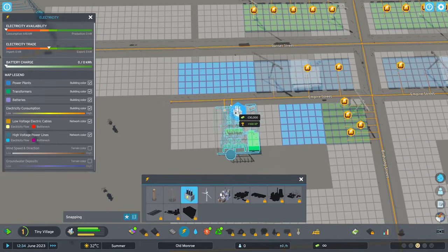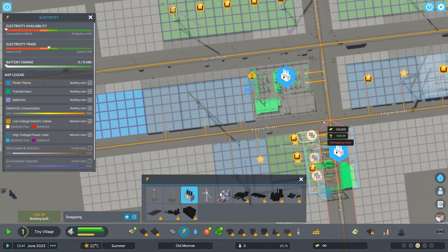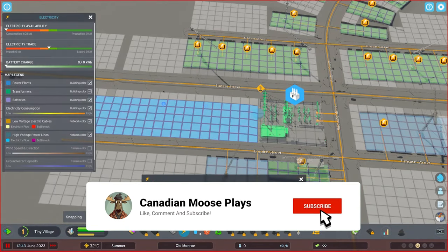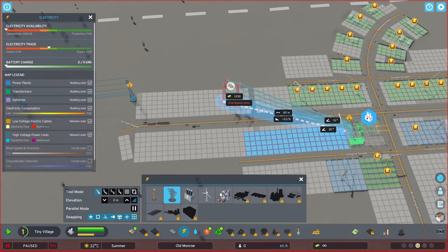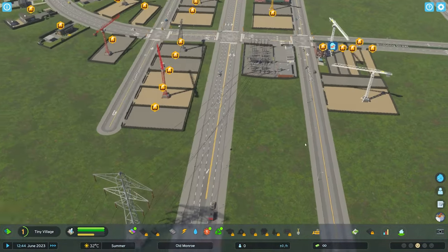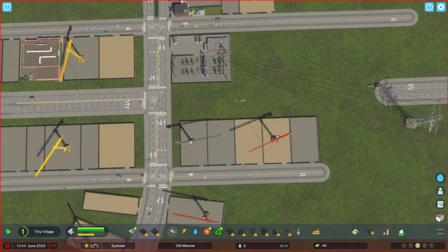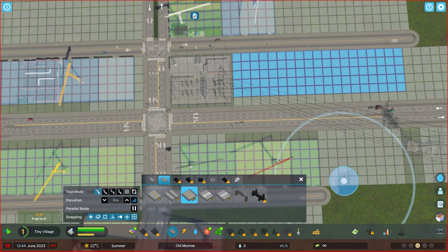I'm going to come in with a new asset for Cities Skylines 2 — the transformer station. With the transformer station, watch how the cables look when they attach. I'm going to drag it across the highway here — look at those cables! How cool is that? Beautiful. And it gives enough space that you can have traffic go under those cables without hitting it or glitching through it.